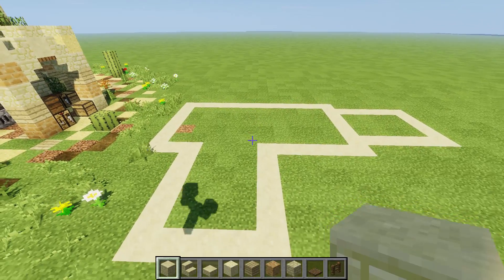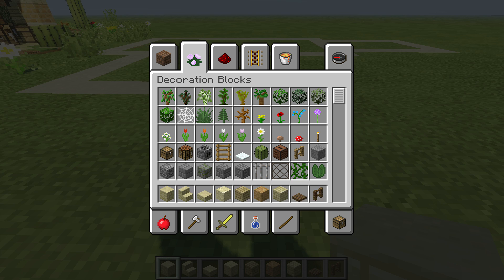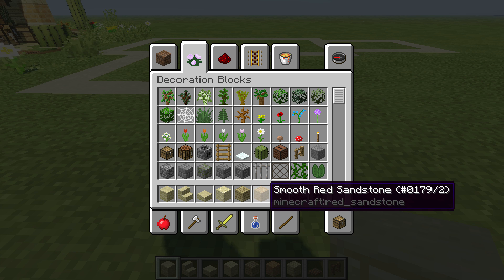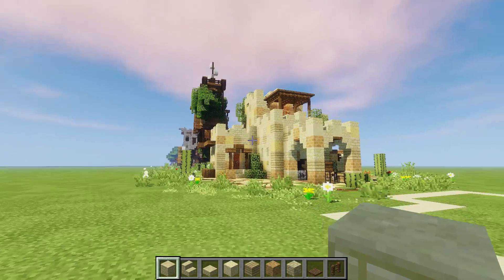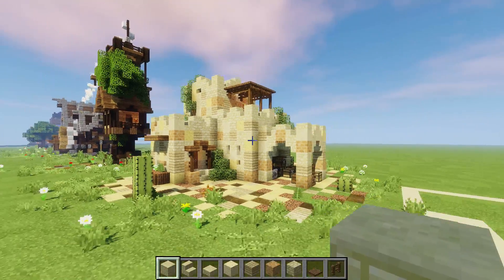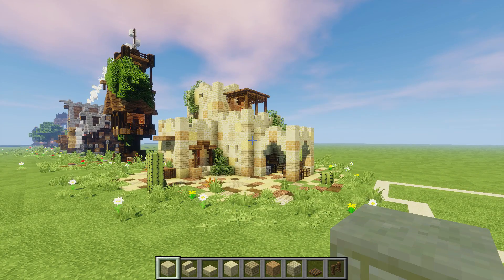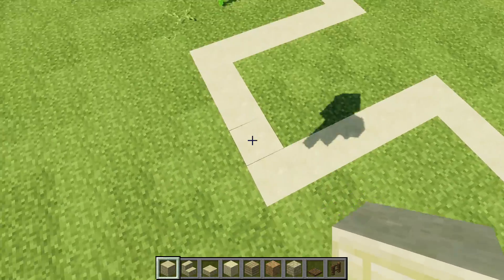Before we do that, let's look at the primary blocks. We're using sandstone of course, some sandstone stairs, sandstone slabs, some sand in there, some birch wood - and birch is okay when it comes to desert, it's fine. We've got some smooth red sandstone, smooth sandstone, some trapdoors, some fences, and a couple little things we'll bring along the way. First I'm going to build this regular with just sandstone and show you a cool little texture effect to give it a little bit more definition and sexiness.